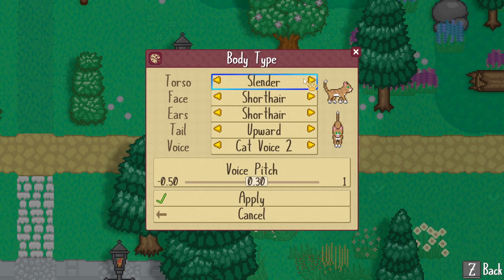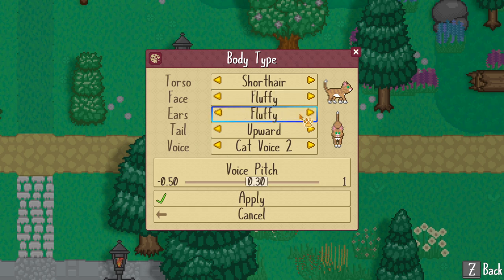From the Coat Studio, you'll also be able to modify your cat's body type. Mix and match a wide selection of torsos, heads, tails, and ears to nail the look you're going for. Any coat color can be applied to any body type selection.